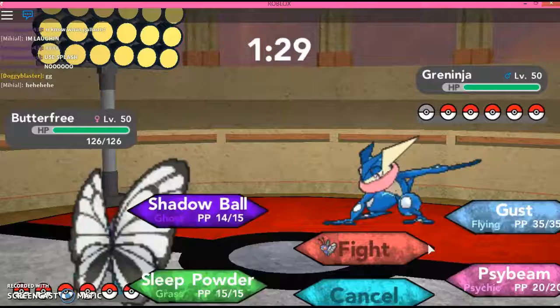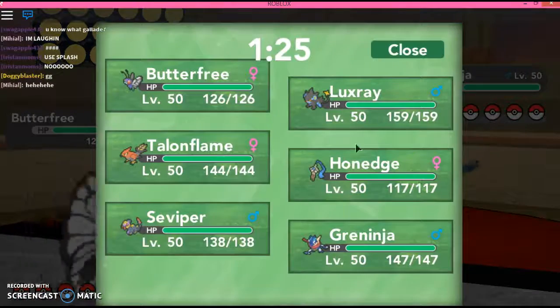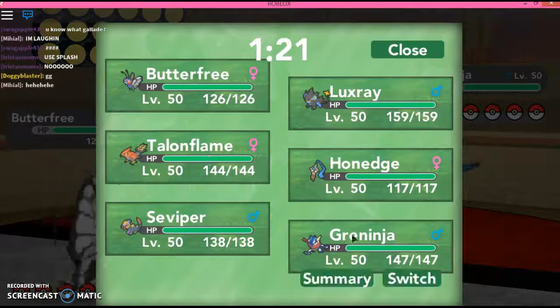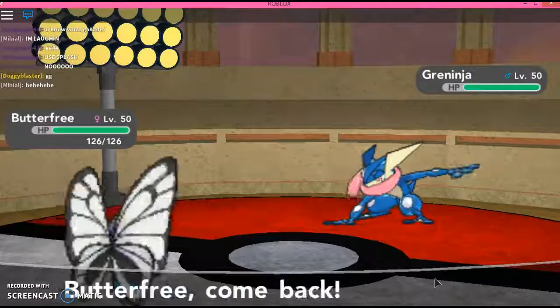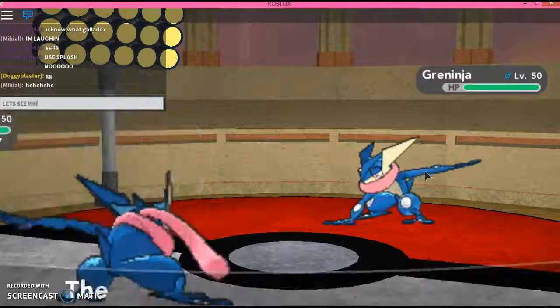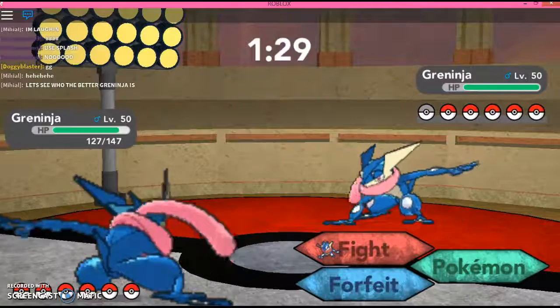He's already using Greninja. How cute. It's Water and Dark type. What should we use? How about a Greninja fight — Greninja versus Greninja. Let's see who the better Greninja is.